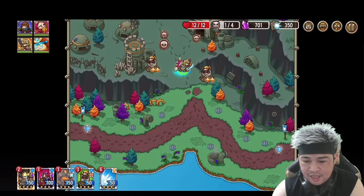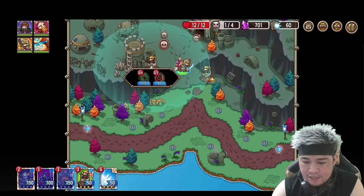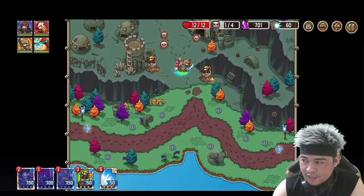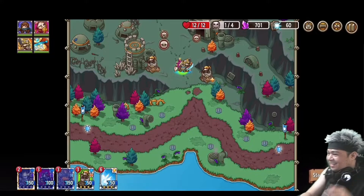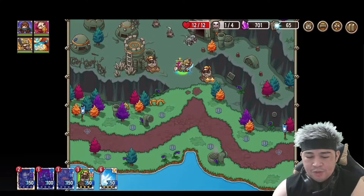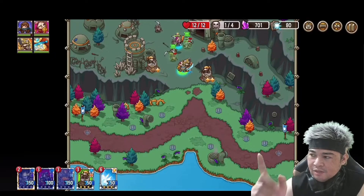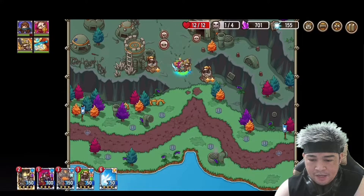I'll place two towers, then my main hero — I'll place heroes to intercept the enemies. I have 350 mana so I can upgrade. The upgrade extends the range, as you can see the radius growing. Let's start the battle! As you can see at the top right corner we have 2x and 3x speed options. Let's speed it up.